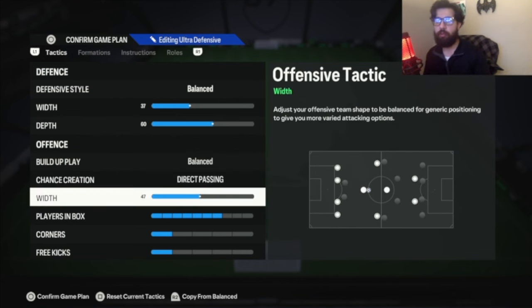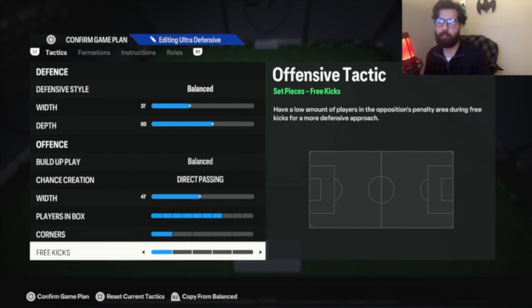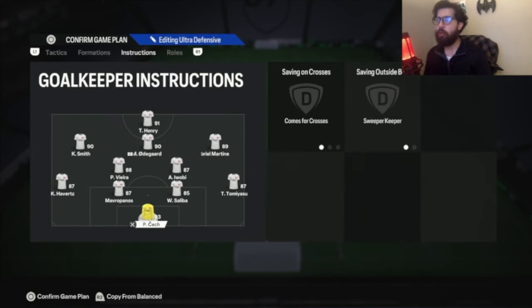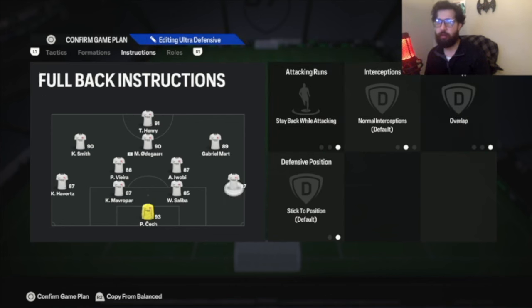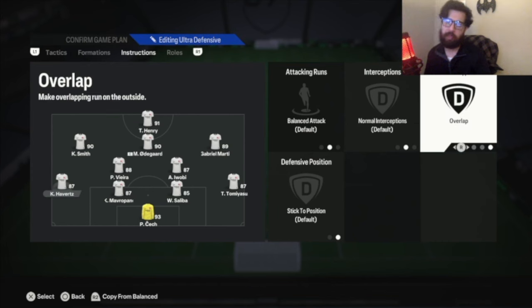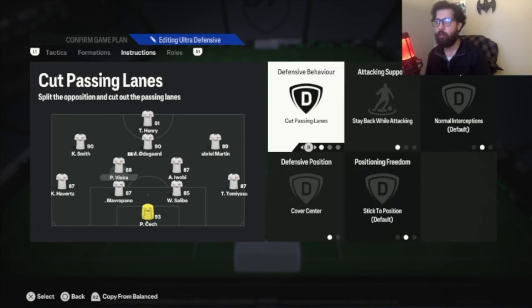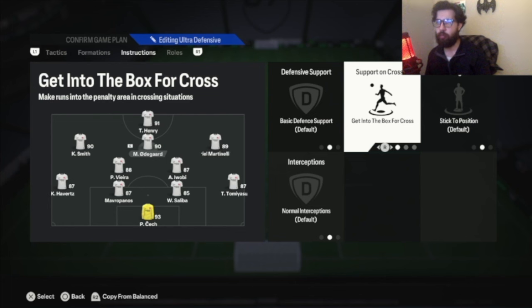Balance direct passing with 47. Players in the box: 7 — but since you are defending more in this formation, you can drop it to 4 players in the box. That's up to you. I leave it at 7 because I still want to make my opponent rage quit and score as many goals as I can. Coins and free kicks: 1-1. Goalie: comes across — sweeper keeper. Both center backs stay back. Right back: stay back, overlap. Left back: balance overlap. Same as the other formations. Both CDMs: cut passing lane, stay back while attacking, cover center. CAM: basic support, getting into the box or cross.